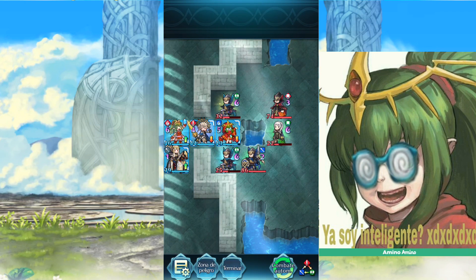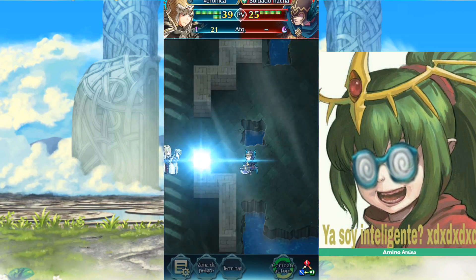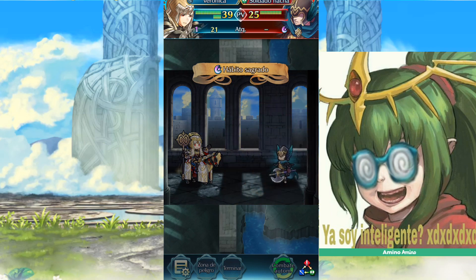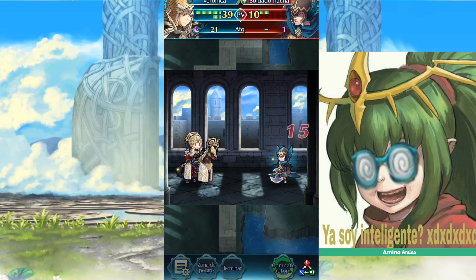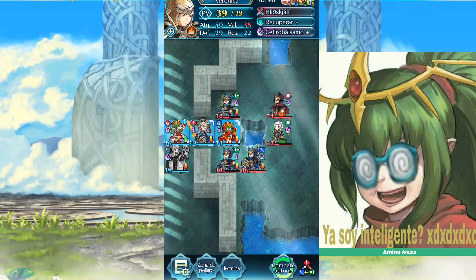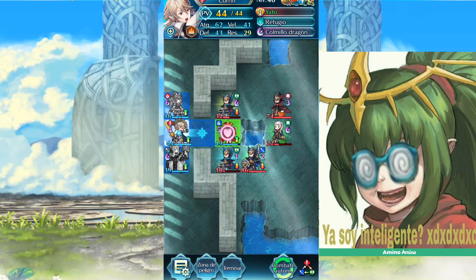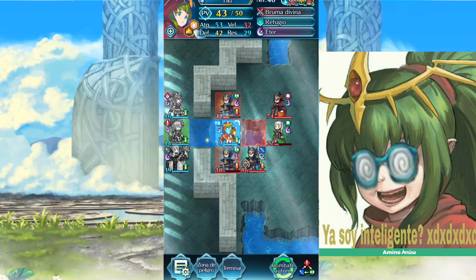Now, for the next stage, what we want to do is attack with Brave Veronica against this axe user. Very well. Now we're going to retreat with the adult Tiki, and then with Corrin we're going to retreat as well.